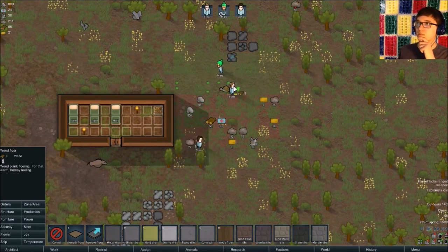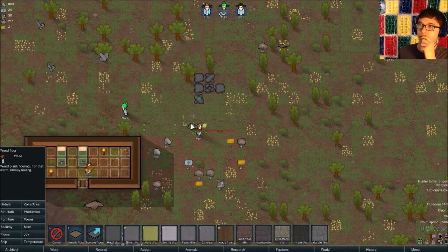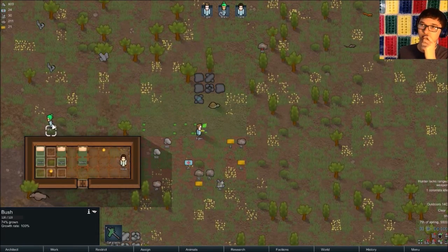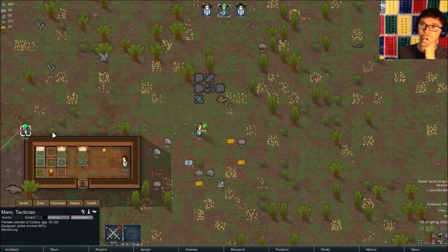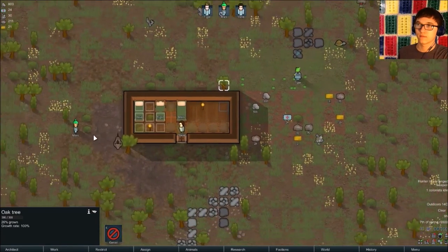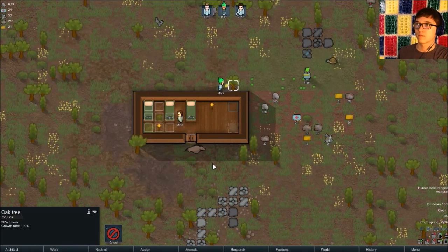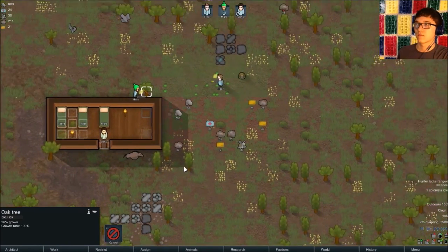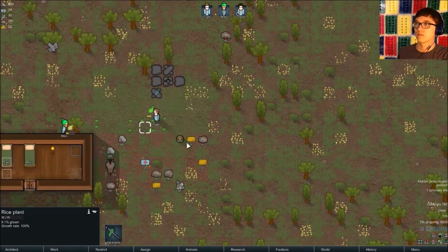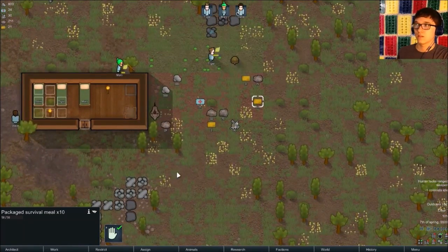Let's throw some wood in there. Chop a tree down. Chop a tree down. And you're working on the rice plants. Do they have food already?